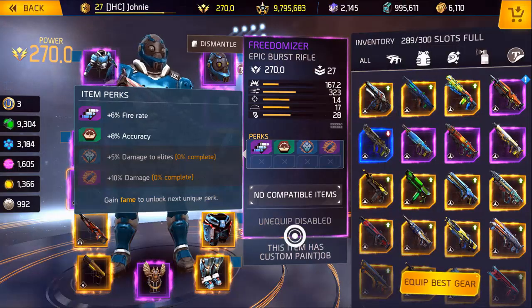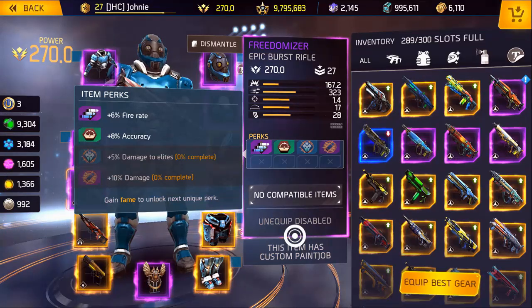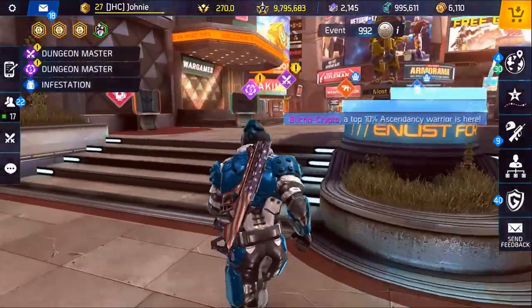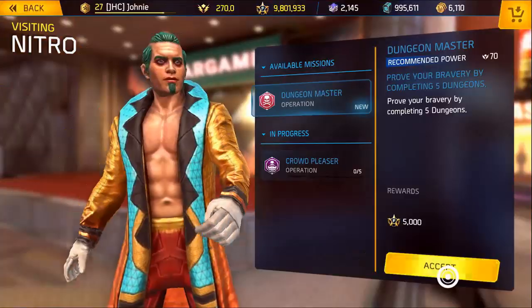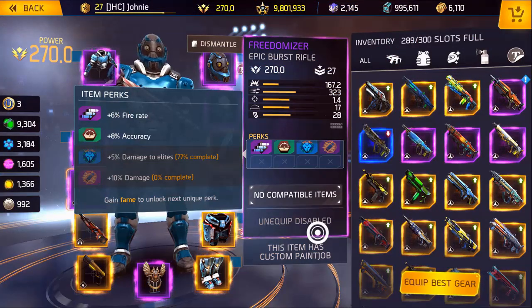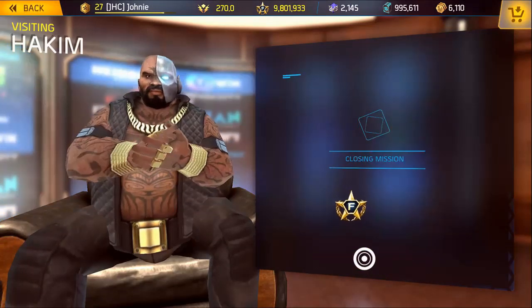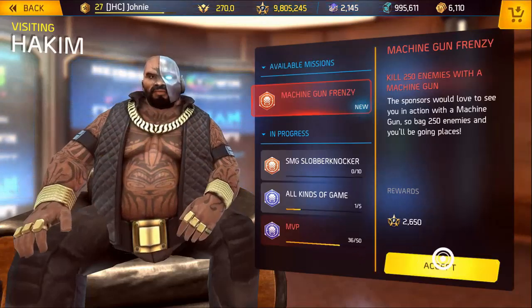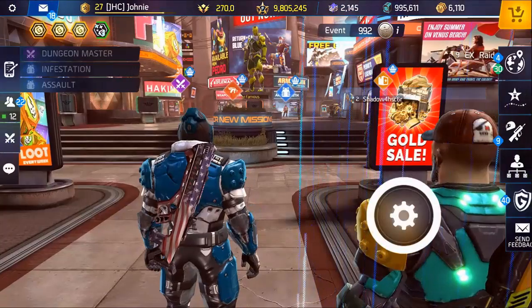I'm back in the hub. I finished doing some damage and my first two perks are unlocked. I need to gain fame now to unlock the next two perks. I'm at exactly zero percent and my fame is nine million seven hundred ninety-five thousand six hundred eighty-three. I claimed about five thousand fame plus the fame boost, which gave about six thousand total and put me at seventy-seven percent complete on the first fame perk. I'm guessing it's around ten thousand fame for the first perk. After claiming more, we're done with perk three, with eleven percent complete on the next one.